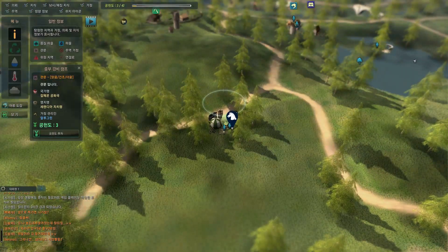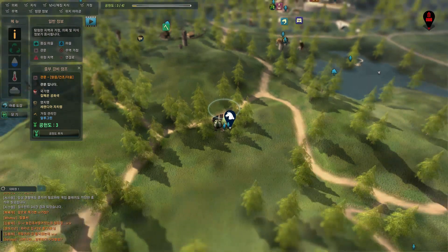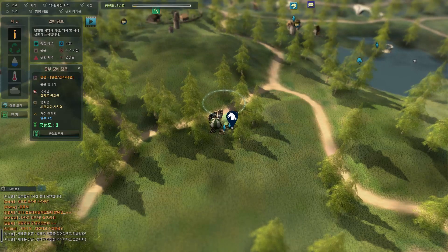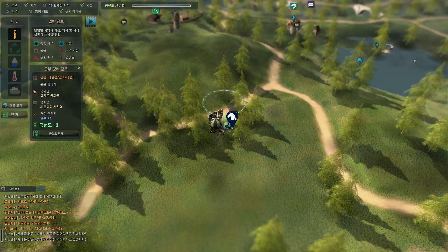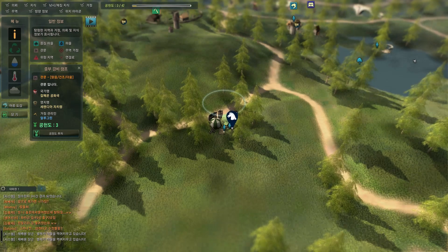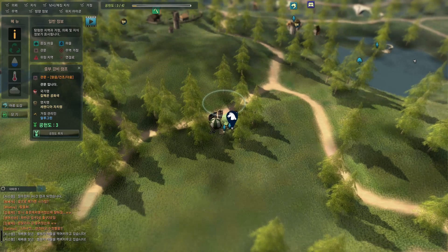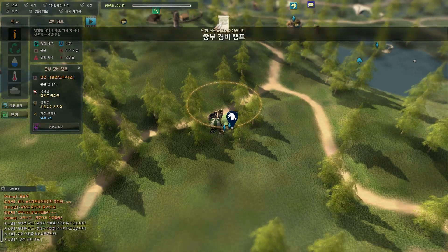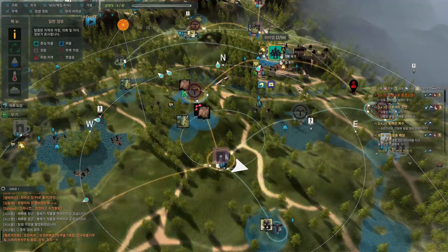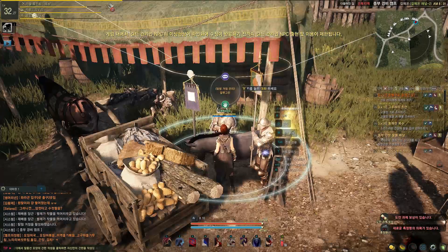Bear in mind when you're planning out trade routes that you do have to be present in person to link things. In our case, all we really care about is this down here — it takes three contribution points, which I just spent, and we have exactly three. Click that button, it'll link, and now we have a completed trade route between these two towns.